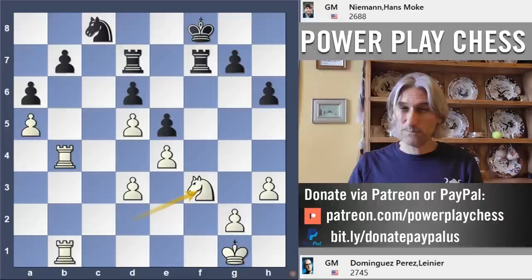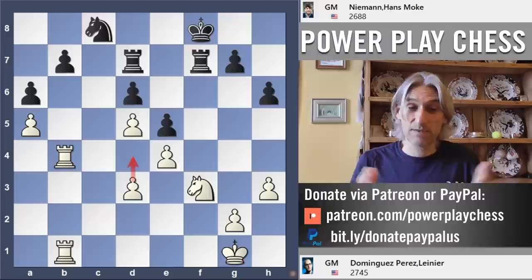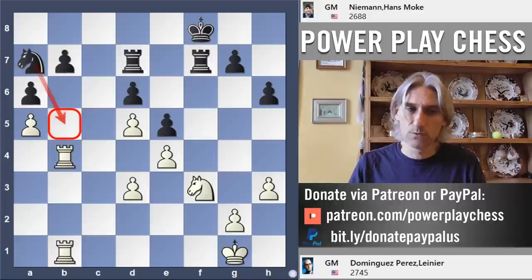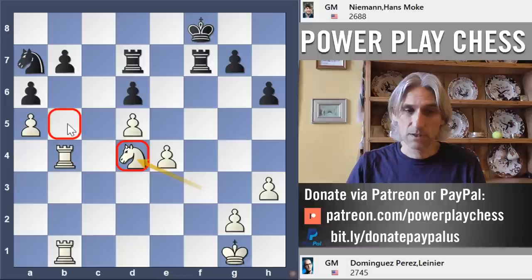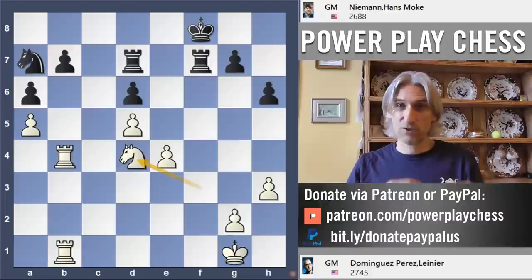Knight f3 comes back again — it's all about that pawn break. White has this really strong pawn break that's going to open up the position. Black is very passive. Knight a7 — at least that knight can perhaps look to get to b5 to block. But in the meantime, d4 — very powerful. The e5 pawn is attacked. It's not very pleasant to defend that pawn, so that's exchanged off. The knight is looking fantastic on d4, looking at all these wonderful squares — in particular, e6. It's looking like an octopus knight.